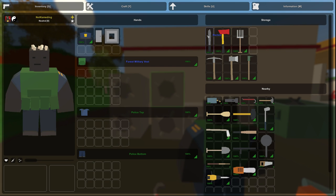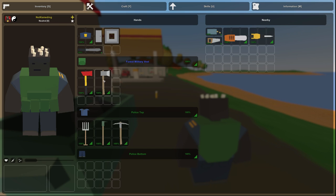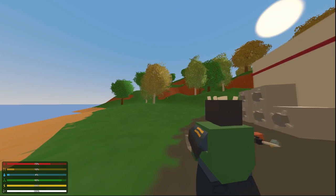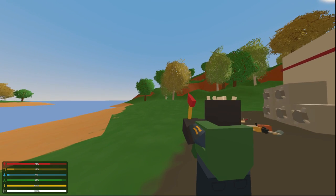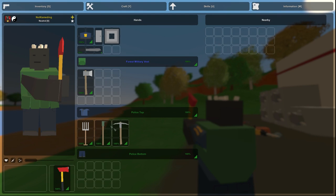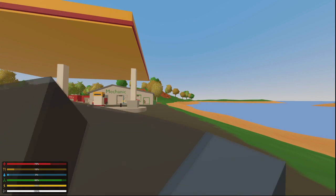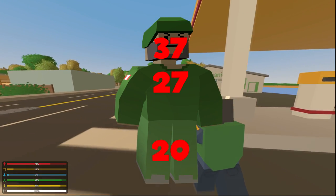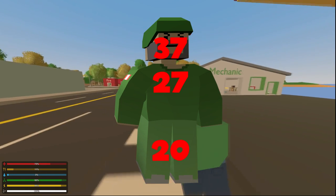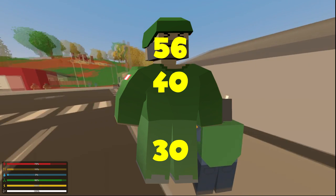Next up we have the machete, fire axe, camp axe, pitchfork, rake, and pickaxe. The camp axe cuts down trees a lot faster than any other melee weapon besides the chainsaw. The fire axe cuts down trees a little faster than the camp axe. The pickaxe is meant for hitting stone nodes — if you don't have a jackhammer, use a pickaxe. These are all slow hitting and do 37 to the head, 27 to the body, and 20 to the limb. A powerful shot does 56 to the head, 40 to the body, and 30 to the limb.